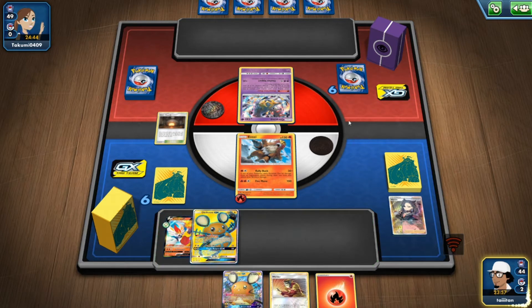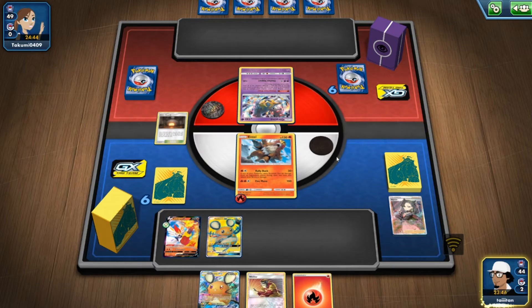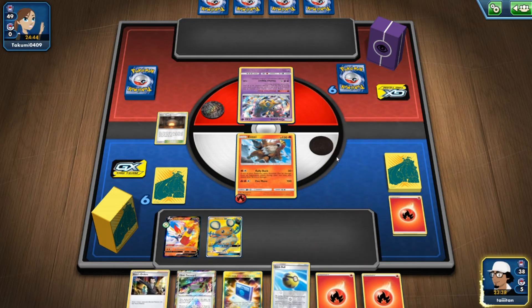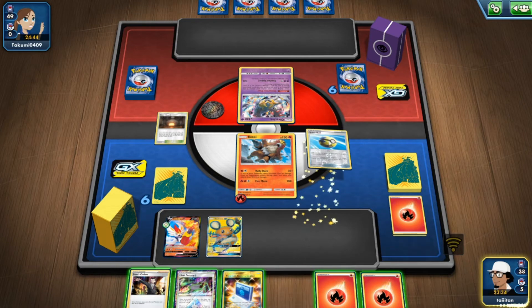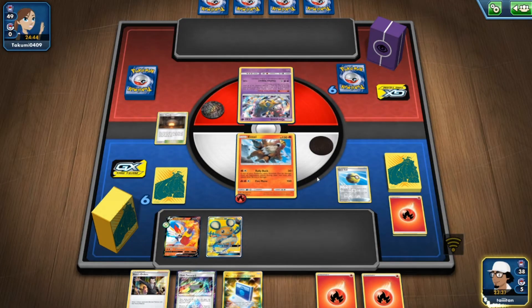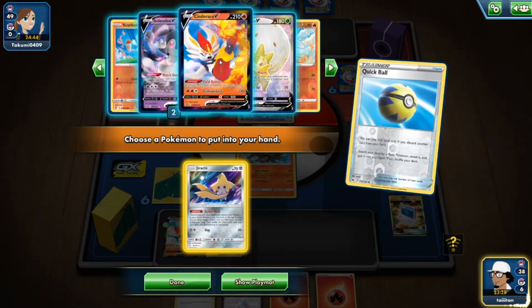We can use Dedenne and mess around. We can use it — discard your hand, draw six. We got Quick Ball — get rid of Communication since we don't have any other Pokémon. Next turn we can get Giant Hearth. We've got Boss's Orders so we should be alright.